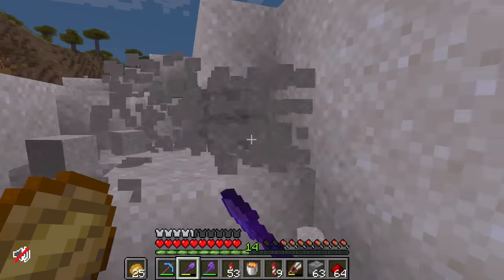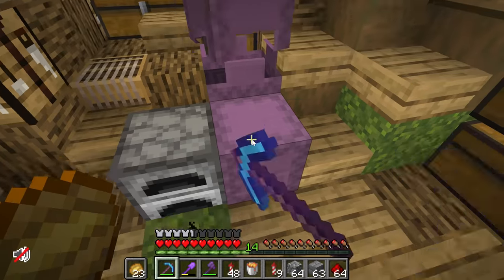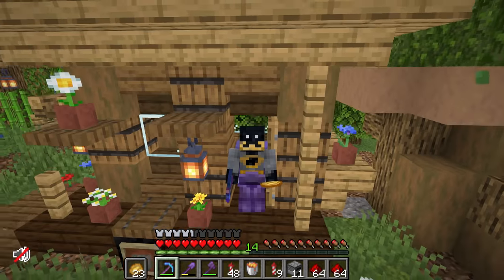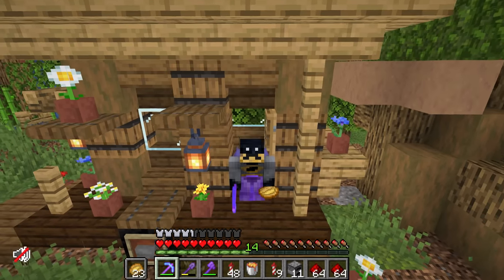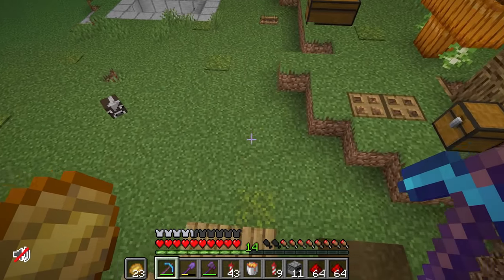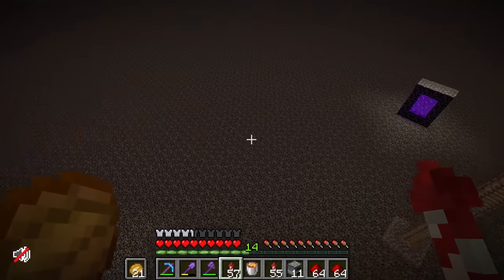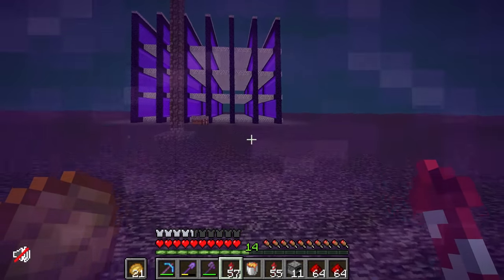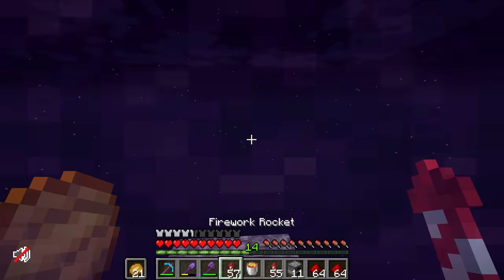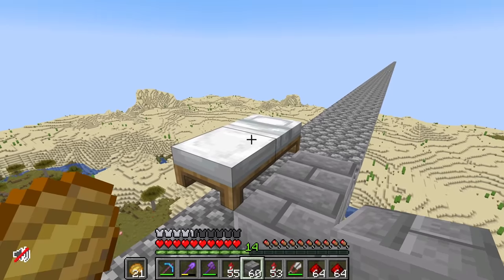I'm about 60 percent sure this is going to be enough iron for the project, but if we need more we can return. It's a pleasure doing business with you Tango. This project is going to require a ton of resources outside of iron — we need loads of observers, loads of pistons, and tons of dripstone, which I've just realized I don't know where we're going to get from. I could just come in here and shave the tips off of Cub's dripstone — I'm sure he wouldn't notice. I'm not going to do that. Don't worry Cub.